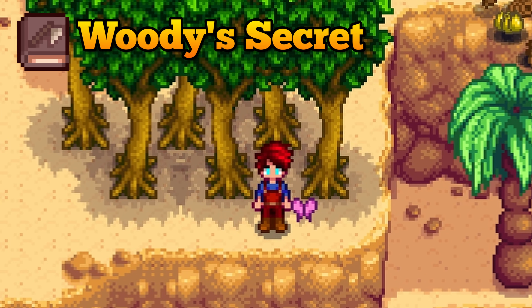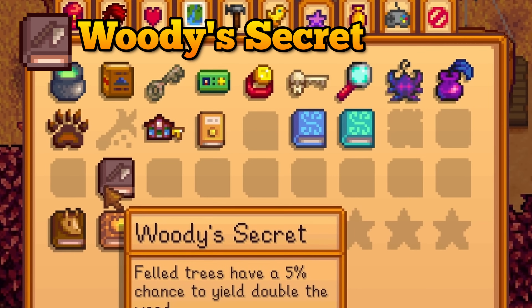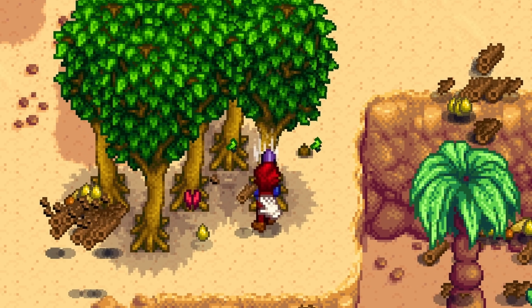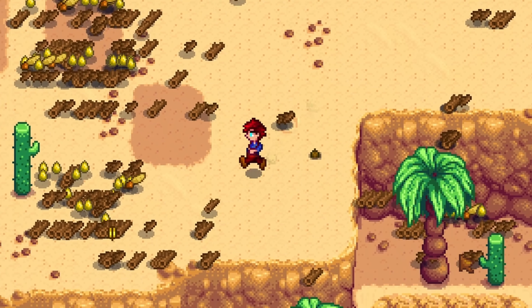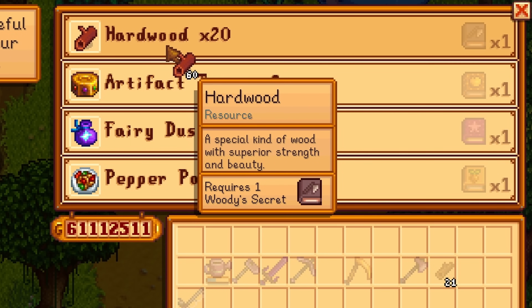Woody's Secret is a very rare book that will give you a 5% chance to get double wood when chopping down a tree. You can only get this by being lucky and having it drop from chopping trees — I'd recommend growing rows and rows of trees with the sole purpose of being chopped down. If you get more than one, trade the extras in for 20 hardwood.